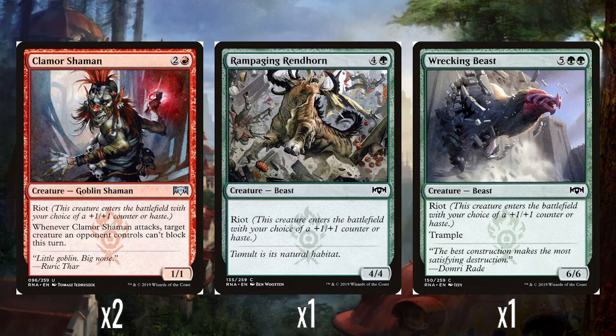Is it my favourite out of all the Gruul keywords? I think it is, actually — Bloodrush was okay, like turning your creatures into pump spells. I really like Riot though. When Clamor Shaman attacks, target creature an opponent controls can't block this turn. So it's either a 1/1 with haste where something can't block, or it's a 2/2 and you get this effect consistently. It's kind of like Addendum — a bit of a skill test where either choice can be useful, and I think that makes it interesting as a mechanic.